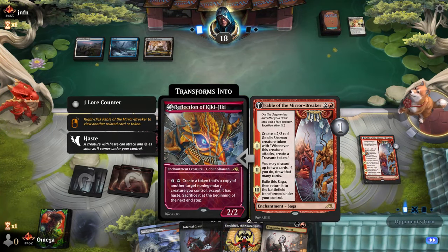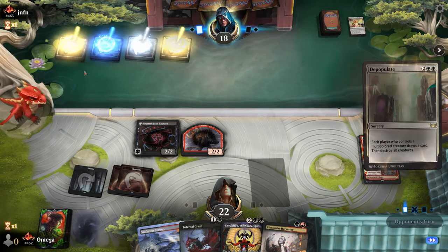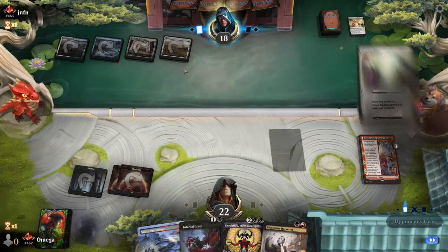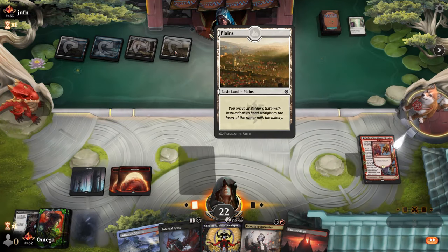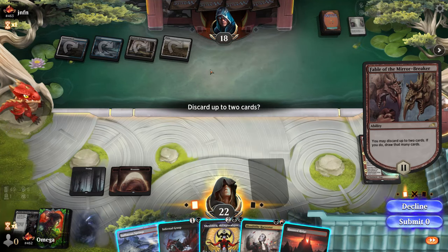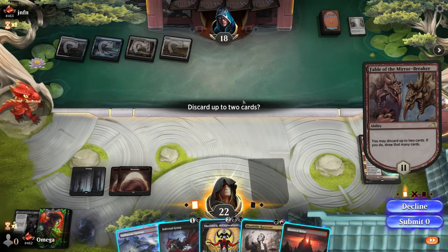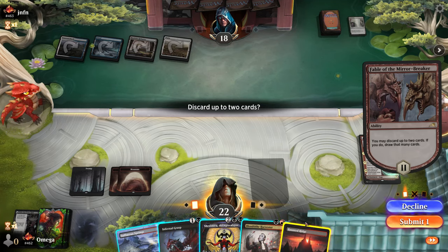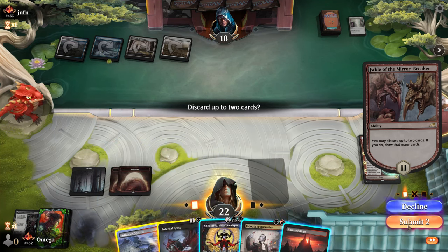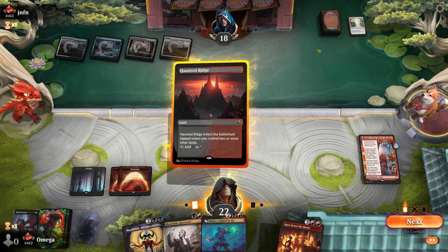Fable is such a strong card but we don't have a lot of value. This opponent is really good — I said don't play planeswalkers unless you have to, just to not show you have Depopulate mana. He actually paid attention and made it on purpose — really, really well played, my friend.